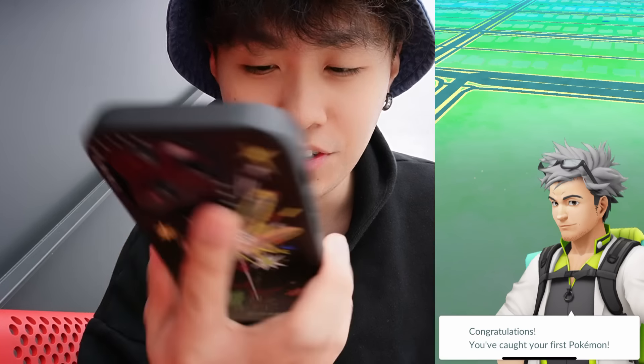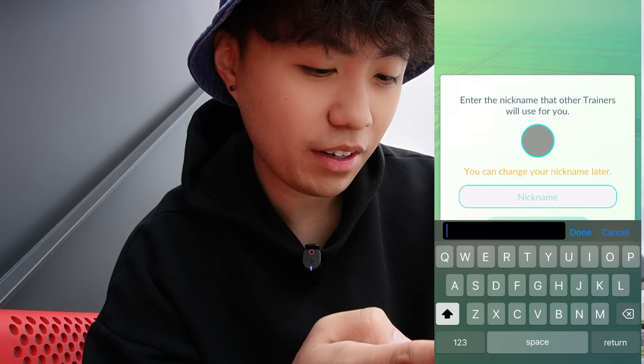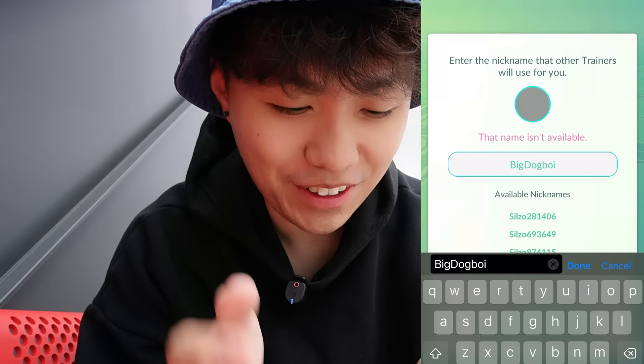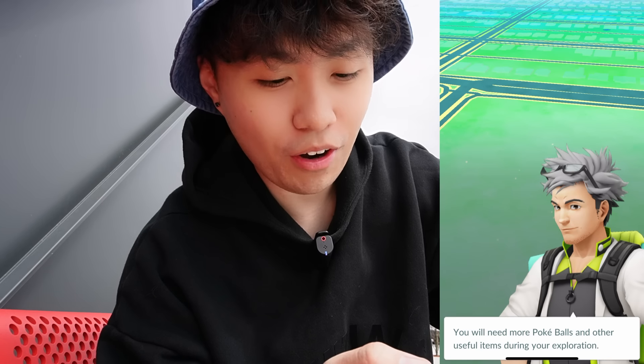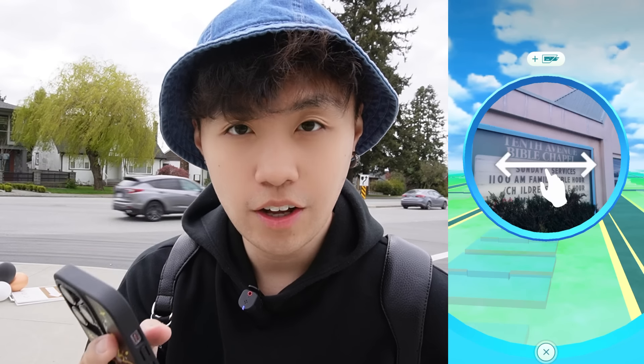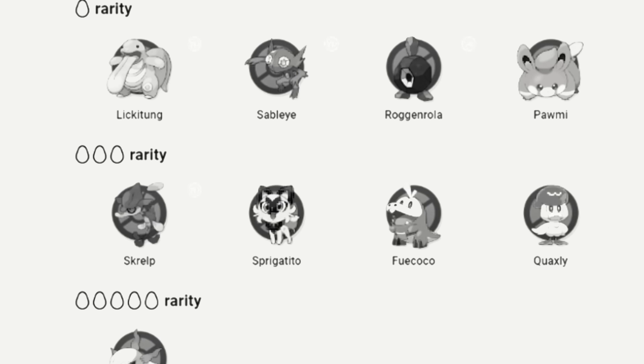This is our guy, Professor Willow. He's congratulating me. What should my name be? Big Dog Boy. This name is not available. Dog Boy with an I. None of these are available. You'll need some Pokeballs and some useful items during exploration. I also just randomly leveled up without even walking to the PokeStop yet. We got to our first PokeStop - all you have to do is click on this, give it a spin, and we got so many things. We got our first egg, and eggs are pretty important because there are only a few Pokemon you can actually get from eggs. Unfortunately, no Gen 1 Pokemon came from these eggs.